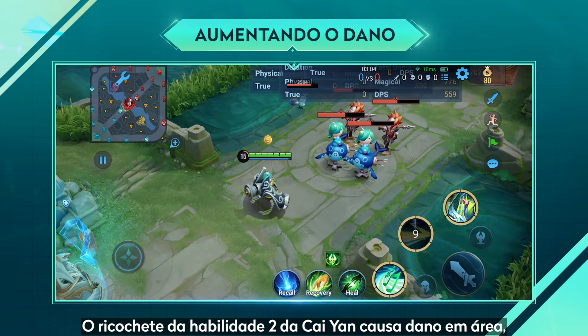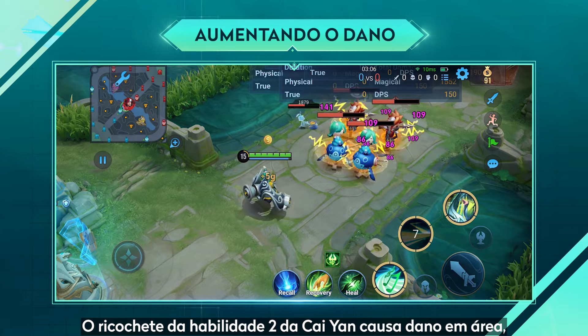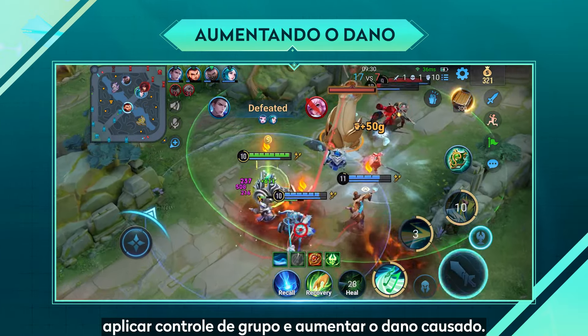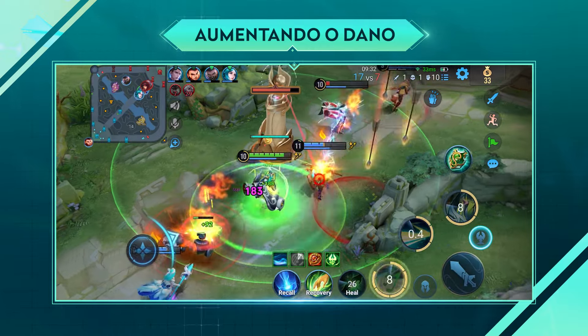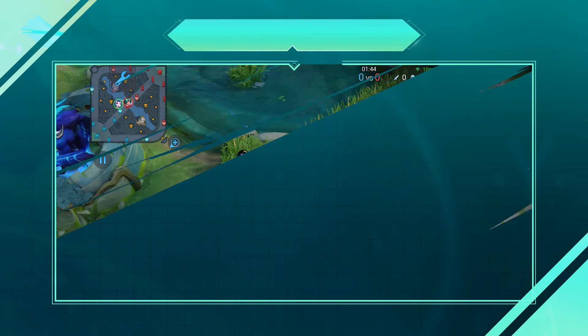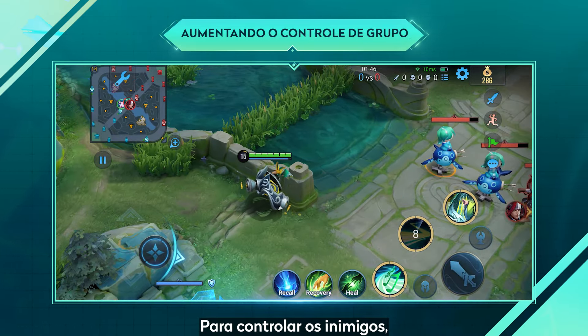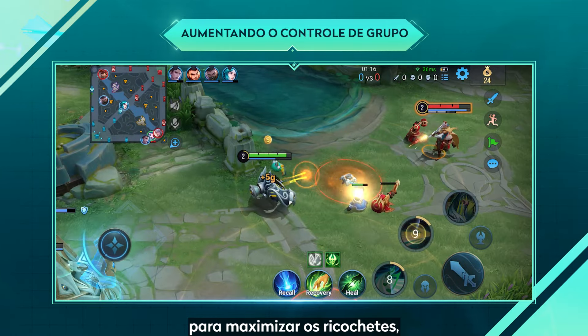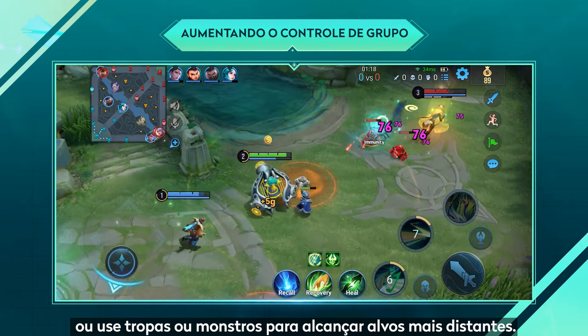Increase Damage — Skill 2's bounce deals area damage, so cast it toward a crowd to deal burst damage, placing crowd control and adding damage output. Increase Control — When trying to control enemies, cast skill 2 toward enemies on the edge to maximize the bounces, or even use minion waves or monsters to help.